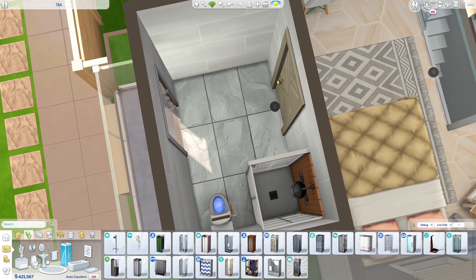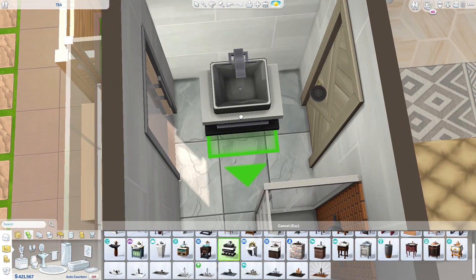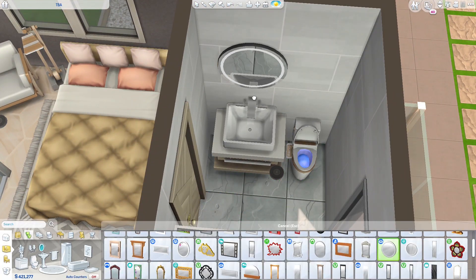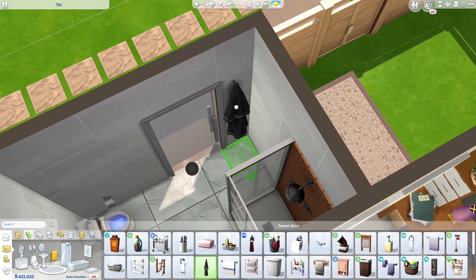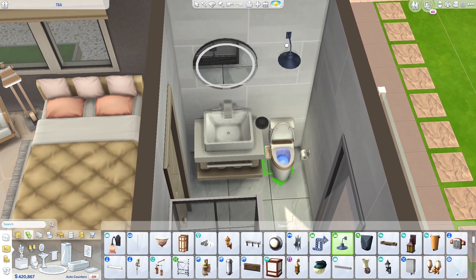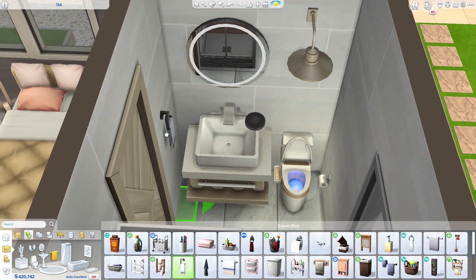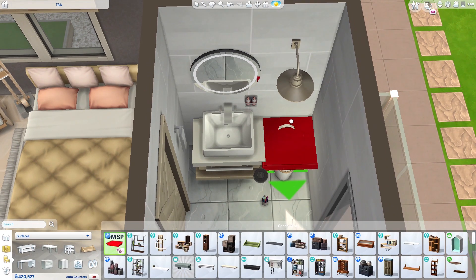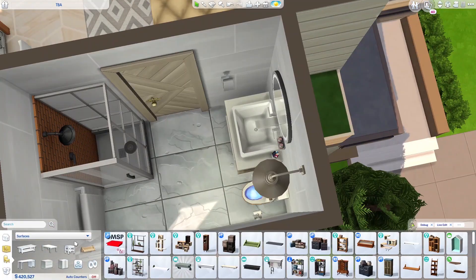This is the ensuite bathroom. The floor plan is a bit weird, but at least it's all functional. I've play tested everything — my Sims can access both sides of the bed, take a shower, wash their hands, and do everything in this bathroom. I'm really happy with the end result.